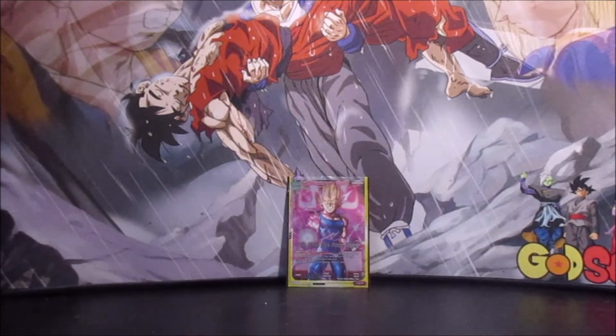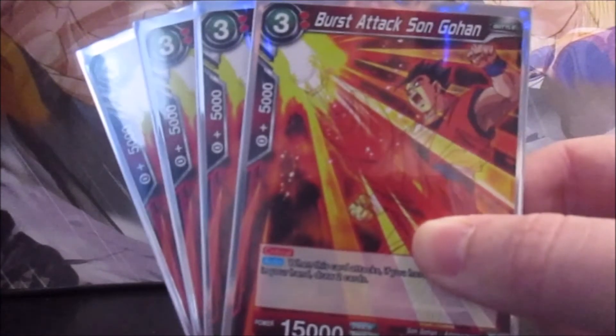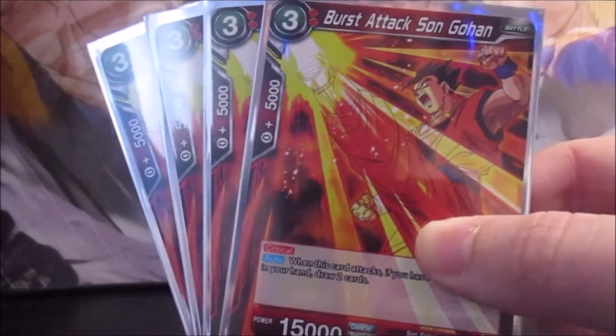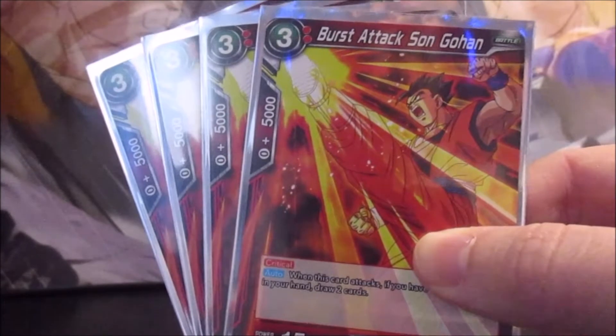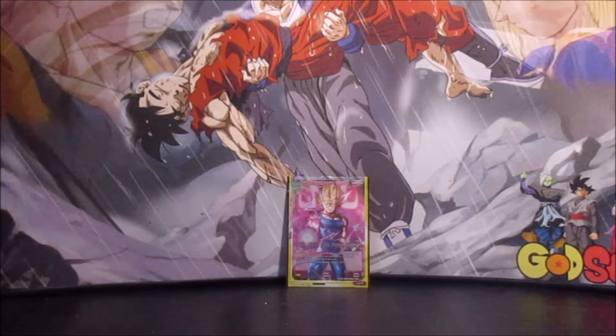To add additional crit pressure and help nullify the discarding from the leader's ability, we run 4 Burst Attack Son Gohan. He's a 3 cost, 15k with critical, and when he attacks you get to draw 2 cards if your hand is 4 or less. He kind of works in tandem with the leader's ability — you're pitching for the leader and you're at 4 cards, Gohan attacks and you get 2 more cards. And since he's critical, you're not letting your opponent get any cards from their life to their hand.